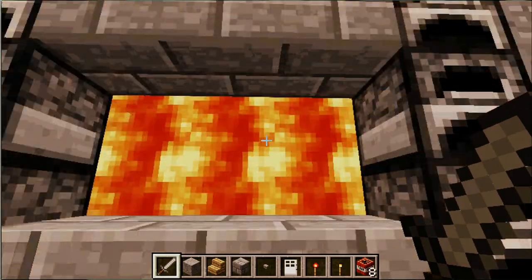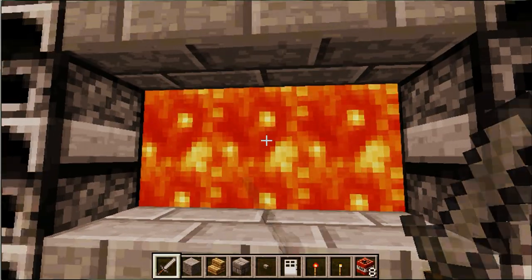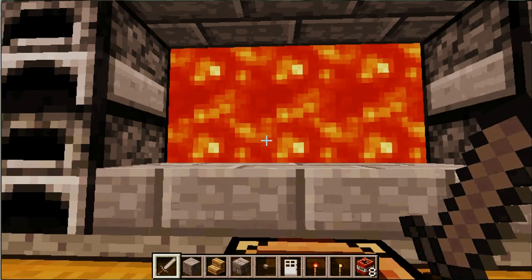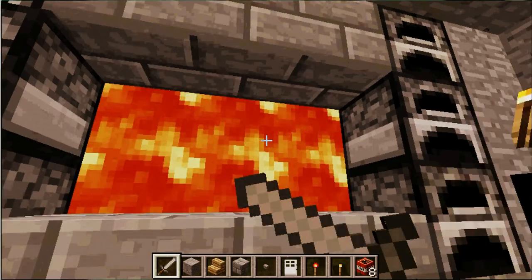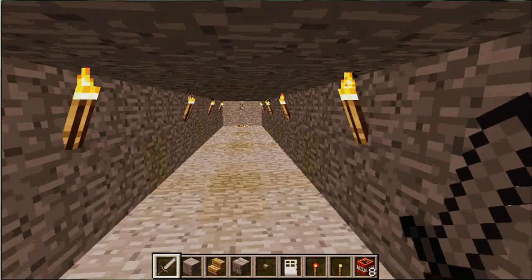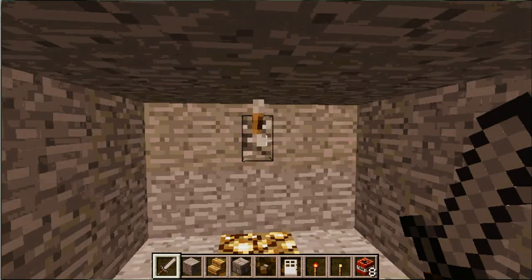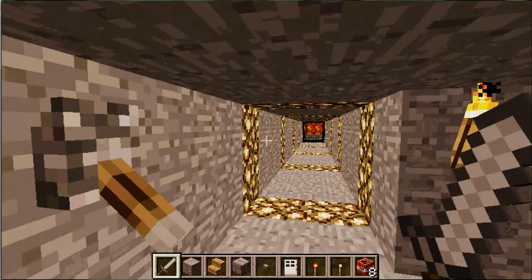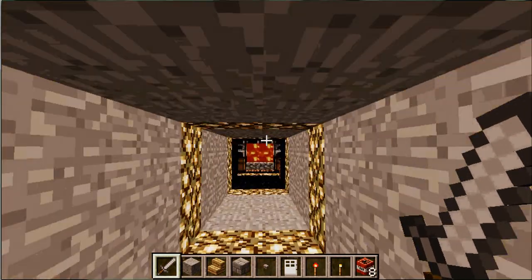And you fall down. Then you come down here and you just pull the lever. Another door opens and you walk straight into the panic room.